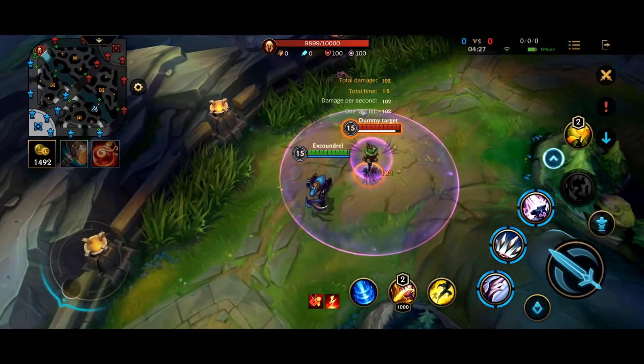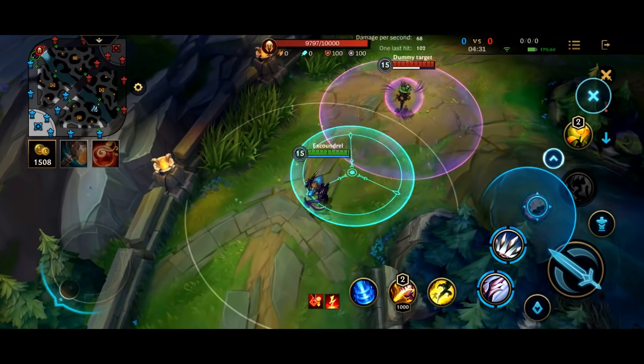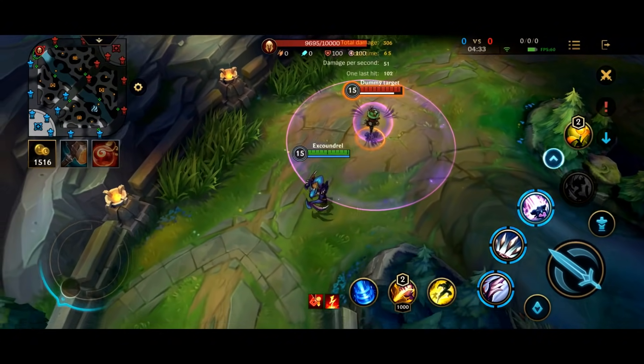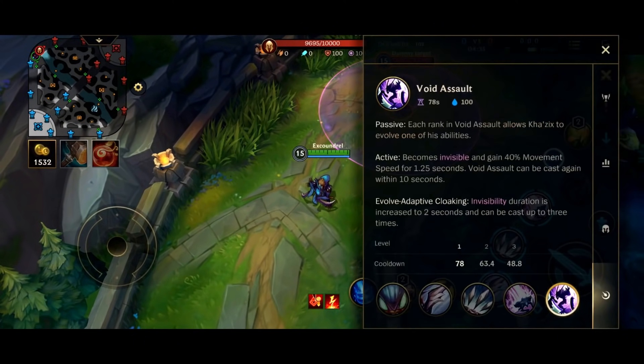This is Kha'Zix's Leap. As you can see, it does a small amount of damage in an area. Now let's talk about the ultimate. Void Assault. Each rank in Void Assault allows Kha'Zix to evolve one of his abilities. He's from the Void, a little bit like Kaisa — you can see the thematic with Void Champions. They often have this ability to adapt what they do.